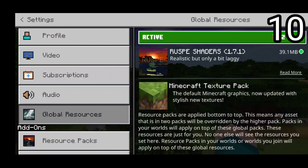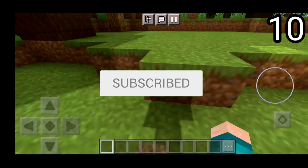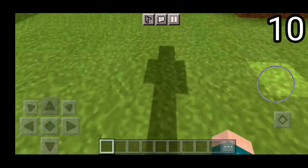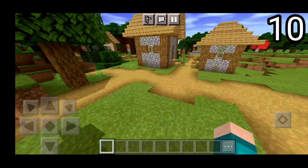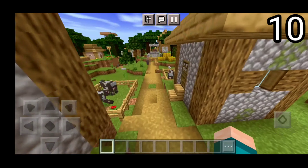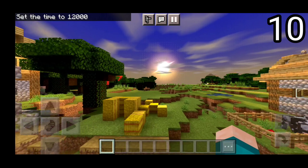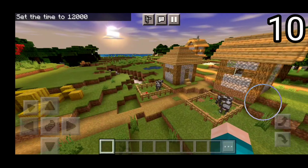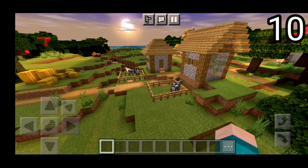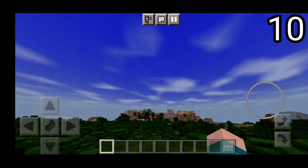On the number 10 spot, we have the RUSPE shaders version 1.7.1. The downloads can be found in the description down below. What I really like about this shader in particular is the player shadow. Take a look at that player shadow right over there. Already off to an amazing start. Basically, the gist of all of these shaders is that they make the colors far more brighter and they make the shadows far more different. If we actually set the timer to sunset, you'll notice that we have one of the most beautiful sunsets ever with full-on sun rays, which is honestly really cool. Take a look at that sun ray right over there — it is absolutely amazing.